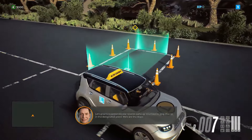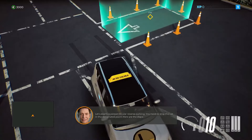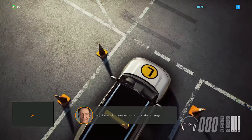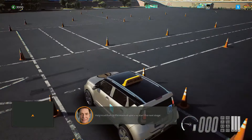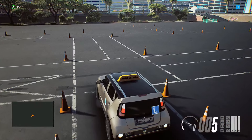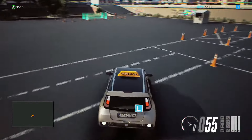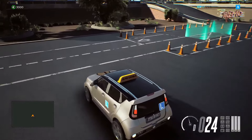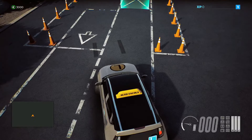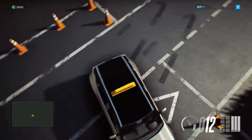Turn the wheels to the maximum right position and move forward slowly. Park in the marked space to start the next stage. Let's practice perpendicular reverse — this seems fun. You need to stop the car in the designated point. Turn the wheels to the maximum left position and move backwards slowly. Park in the marked space to start the next stage.